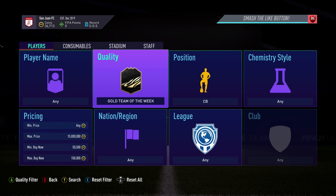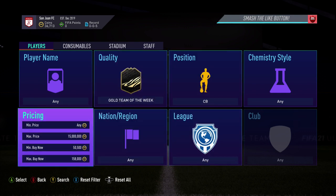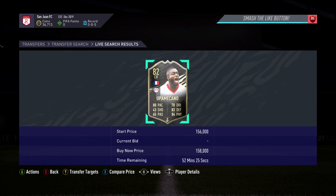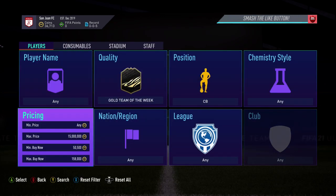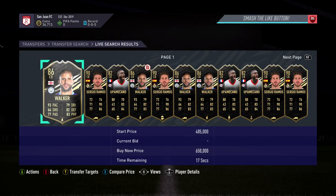Before jumping on the next snipe, I just want to show you this one quickly. For this video I'm not going to jump on this one, but if you do get a snipe with this filter you can potentially make a lot of coins. Set the quality to Gold Team of the Week, position to centre-back, set the min buy now to 50,500, and then find the cheapest cards. Currently this guy is at 158k, and with this filter you can pick up Ramos and also Carl Walker. If you manage to snipe one of those two you can make some really nice profit, but the cards don't pop up a ton, so it's completely up to you if you want to jump on this one.